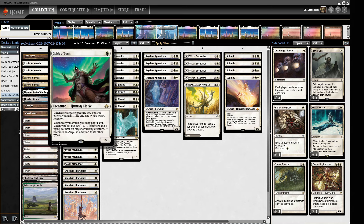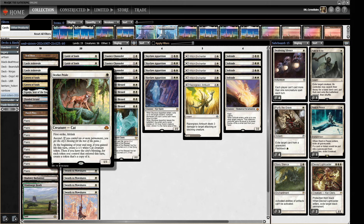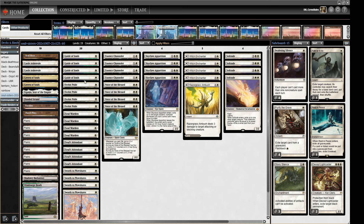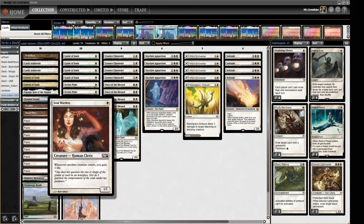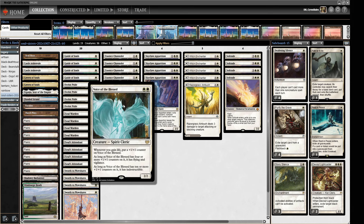The point of this deck is to gain life. You have Guide of Souls, Soul Warden, and Soul's Attendant - these will gain us life whenever a creature comes into play. What we're doing with that is triggering our Ocelot Pride so we can make lots of cats. We've seen how this goes and snow was out of control with Guide of Souls; we can kind of do the same thing with Soul Wardens a bit as well. Then we have the Voice of the Blessed, which will grow and become an enormous creature very easily and very cheaply - that's just a nice threat we can have.